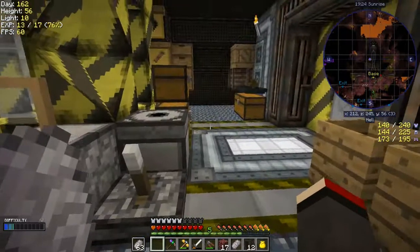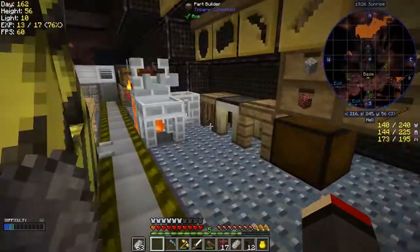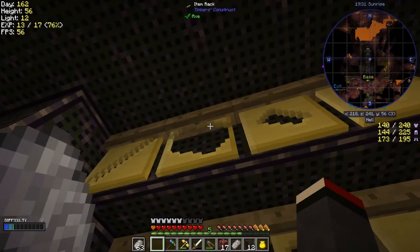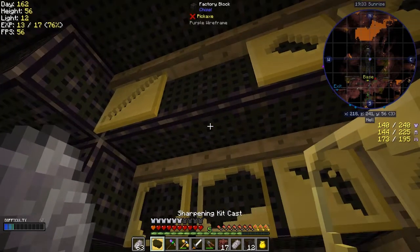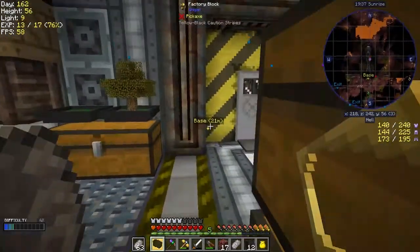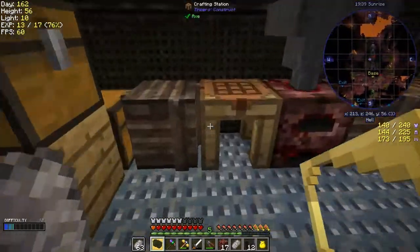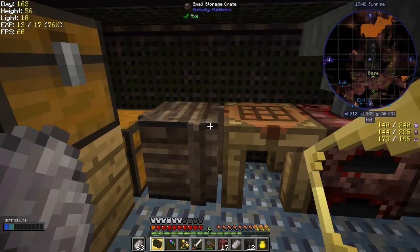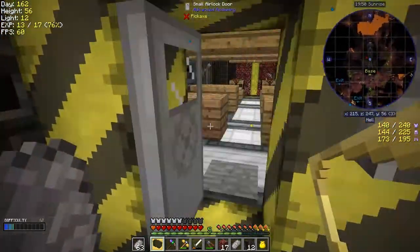I also wanted to make two more pieces. I think it's this one - the sharpening kit. I'll get the sharpening kit made. I'm going to make a sharpening kit for the cobalt pickaxe and a sharpening kit for the shuriken. Let's do that.